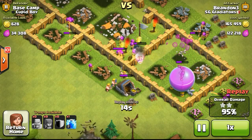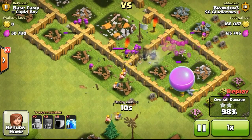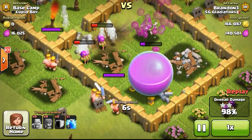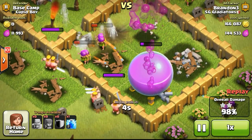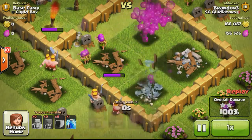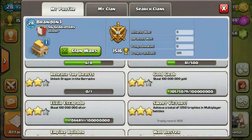Next time I might show you guys some replays with Valkyries - maybe using barbarians and archers with some Valkyries and witches to farm for resources, provided I have excess Dark Elixir to use. That's a strategy I used last time to farm my walls to max walls. It was a very fast strategy, getting around 2.2 to 2.4 million gold per hour.